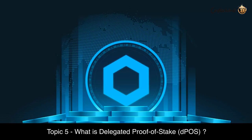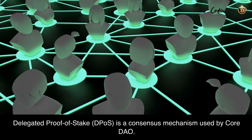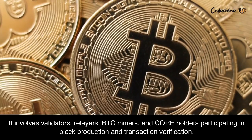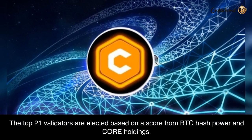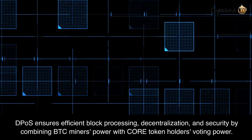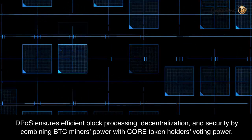Topic 5: What is Delegated Proof-of-Stake (DPoS)? Delegated Proof-of-Stake (DPoS) is a consensus mechanism used by CoreDAO. It involves validators, relayers, BTC miners, and Core holders participating in block production and transaction verification. The top 21 validators are elected based on a score from BTC hash power and Core holdings. DPoS ensures efficient block processing, decentralization, and security by combining BTC miners' power with Core token holders' voting power.